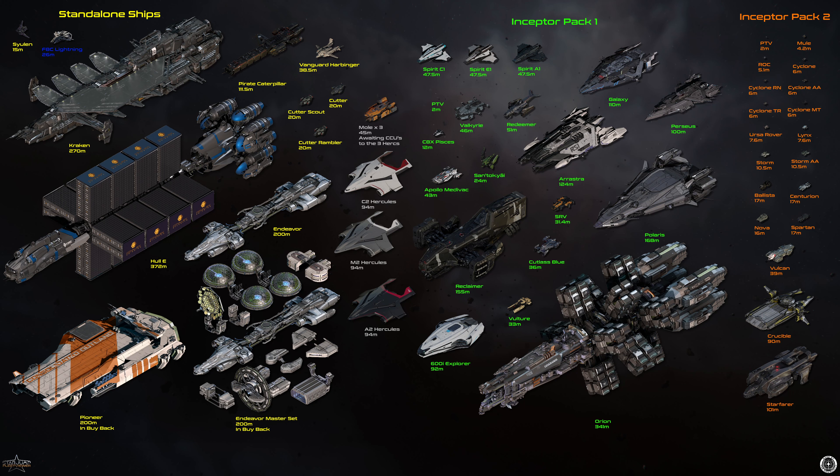My Inceptor Pack 1 — these are obviously Inceptor Packs that have been CCU'd. It contains the three Spirits: the C1, the A1 and the E1. It's also got a PTV because that can't be upgraded. C8X Pisces, which I'm planning on upgrading to a C8R to go with a Karak at some point — haven't quite made my mind up about that.